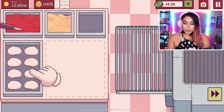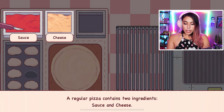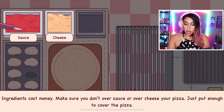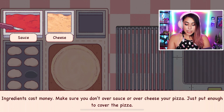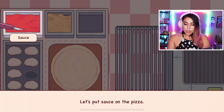Let's see you make a cheese pizza — just six slices with sauce and cheese. Let's spread the dough. Then we got sauce. Regular pizza contains two ingredients: sauce and cheese. Ingredients cost money — make sure you don't over-sauce or over-cheese your pizza, just put enough to cover it. Let's put sauce on the pizza.